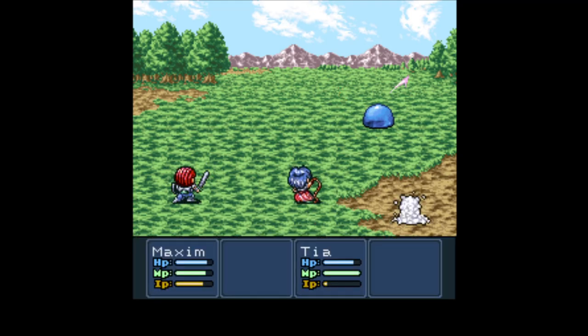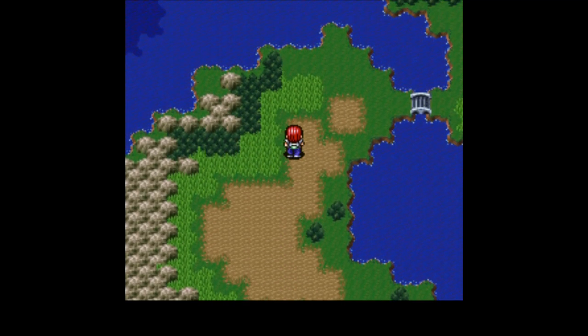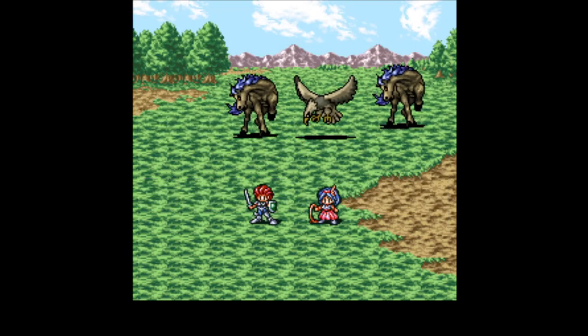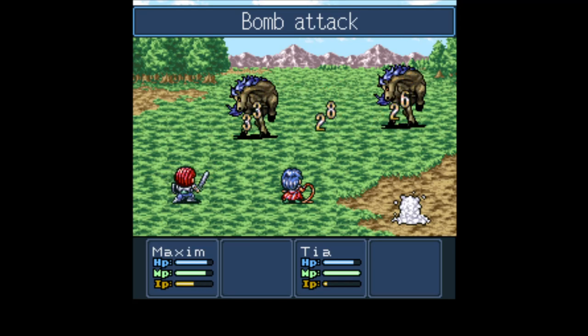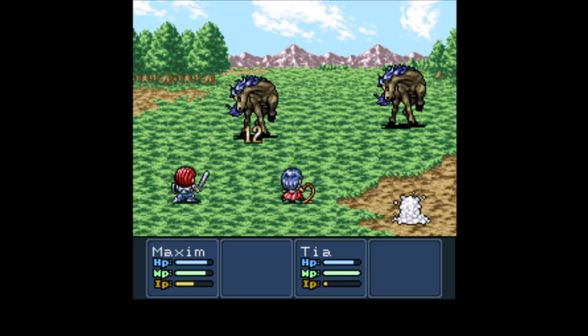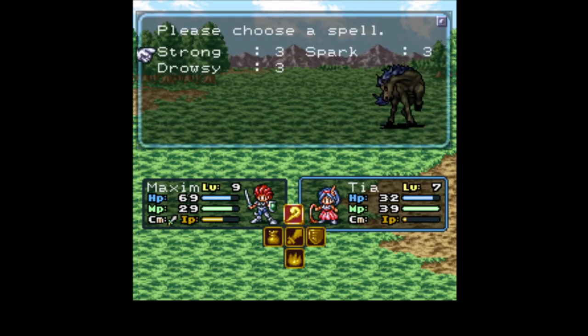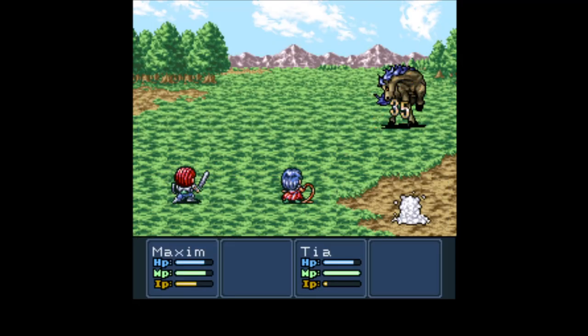You just find them in various places — some of them are shrines, some of them are just in dungeons. Okay, bomb attack. Attack the angry horse. Tia should be using magic to attack instead of her weapon. She'll be having a much better time if she's throwing fire around.